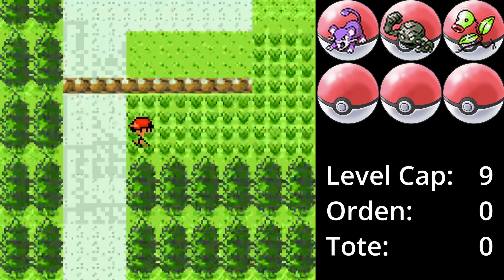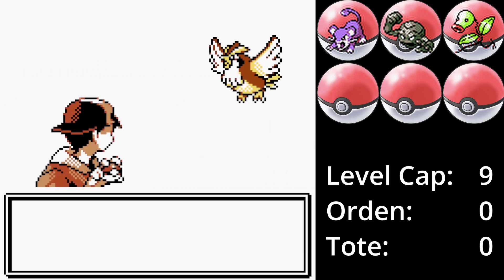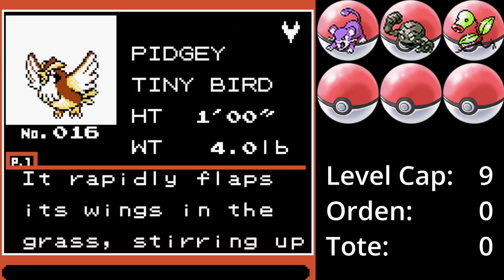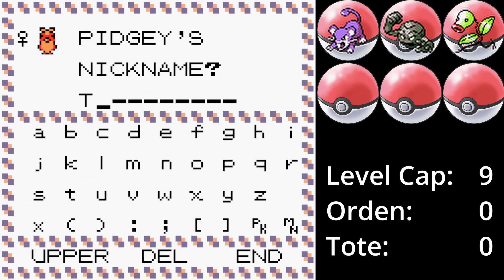Auf Route 30 wird ein Taubsi gefangen. Nüchtern betrachtet ist Taubsi okay, aber durch die erste Generation ist es mit einem enormen Maß an Nostalgie verbunden. Als Taubers ist es schnell, hat recht gute Werte und wir brauchen sowieso einen Flieger. Eventuell schaffe ich es diesmal, die TM für Rückkehr zu holen. Es erhält den Spitznamen Taube und tritt dem Team bei.